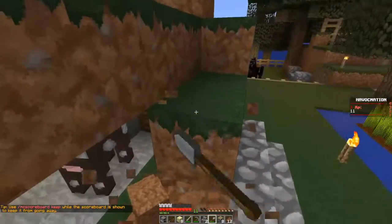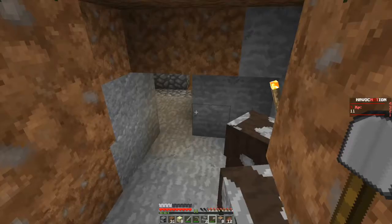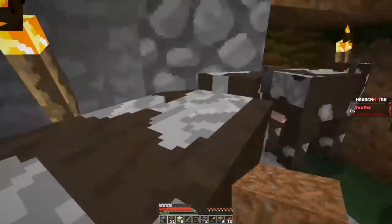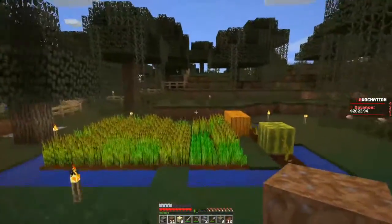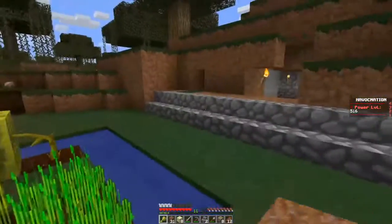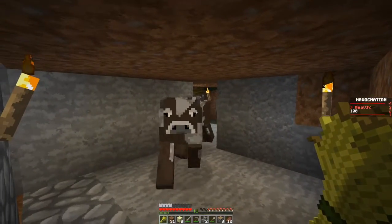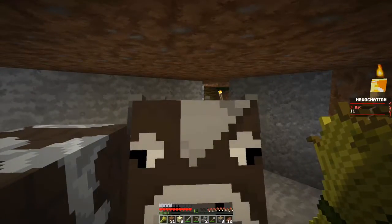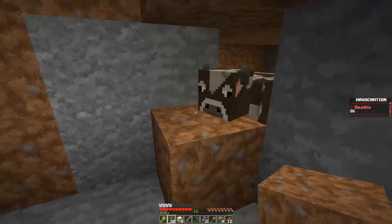Alrighty, under our cow farm here I'm going to cover this up somehow. Come on cows, go out that way. Let's grab this piece of wheat right here. Come on cows — one, two — come on, last cow. Alright, there we go, we've got all the cows in here. Just gonna block that off.